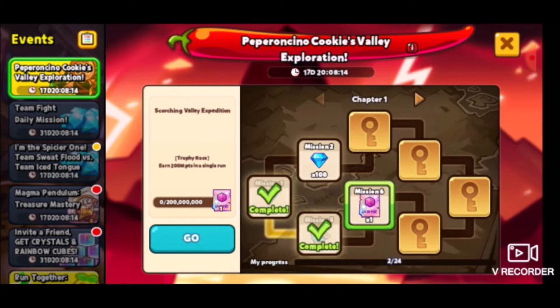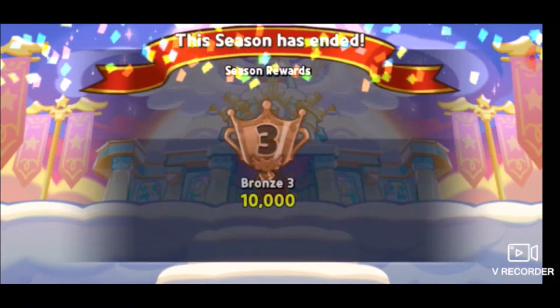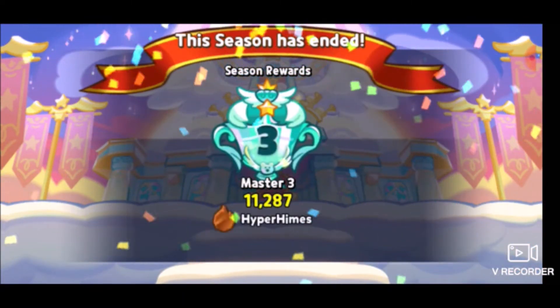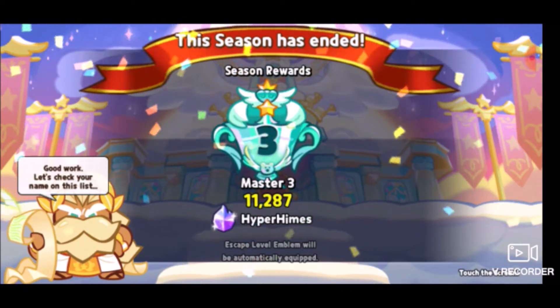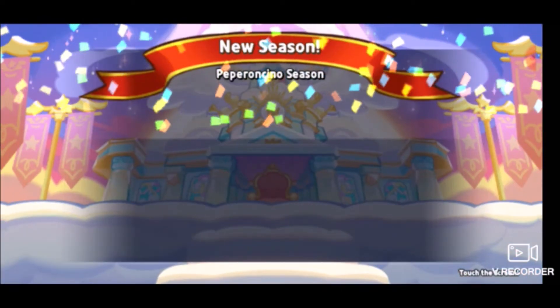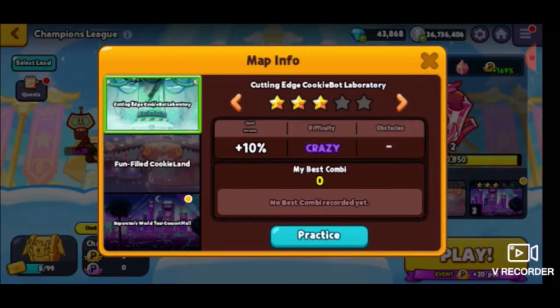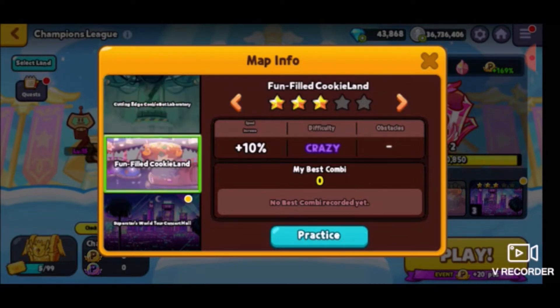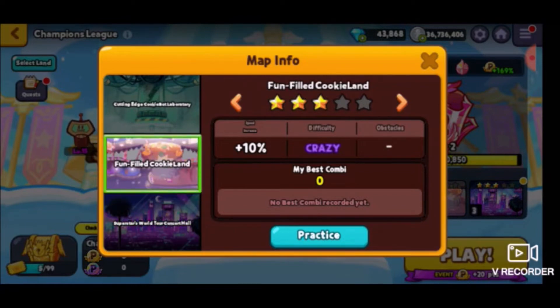I actually ran in this again and surprisingly it didn't give it to me, probably because I already ran the first time so it didn't count the light spheres I collected. But I can receive this reward, and the next mission in trophy race is to get 200 million points in a single run. I think this also includes practice, so I can go over to trophy race champions league. I've made it all the way up to Master which is pretty good.